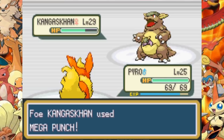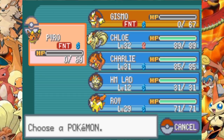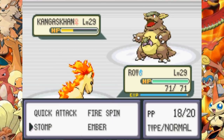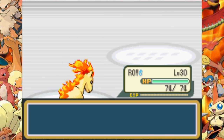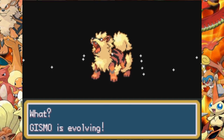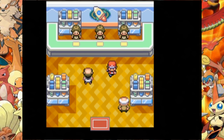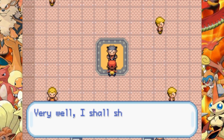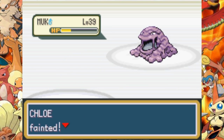Giovanni's Kangaskhan is a tougher opponent and I can't do any damage against it with Ember from Gizmo. Pyro's moves are pretty weak at the moment so he can't do anything either. Roy comes in and flinches Kangaskhan with Stomp and takes it out. Now I decide to evolve Gizmo into Arcanine. I get the move Flamethrower from the Game Corner and teach it to Pyro and a few more Pokemon on my team.